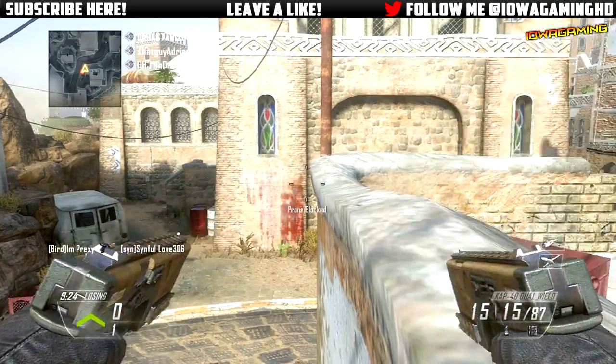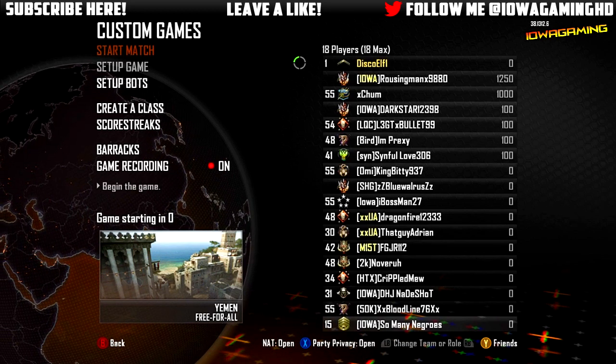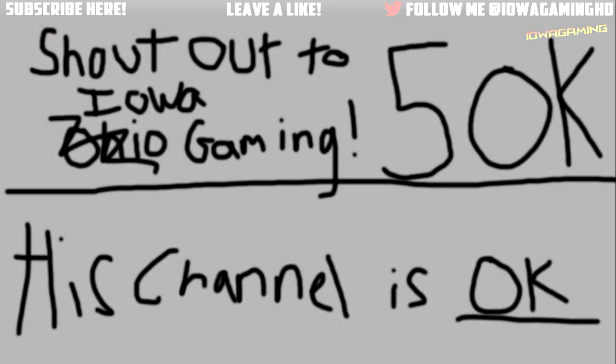It'll look like you're swimming or digging, or if you do it fast enough it actually looks like you're Superman, just flying with your arms out. It's a pretty cool glitch — in no way new, but a very fun glitch to do for trolling and online gameplays.